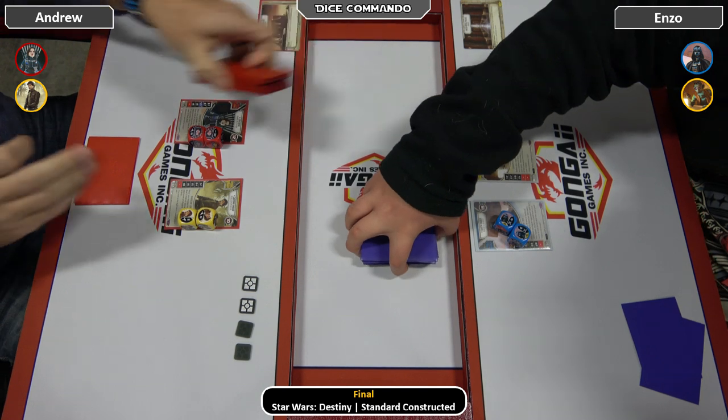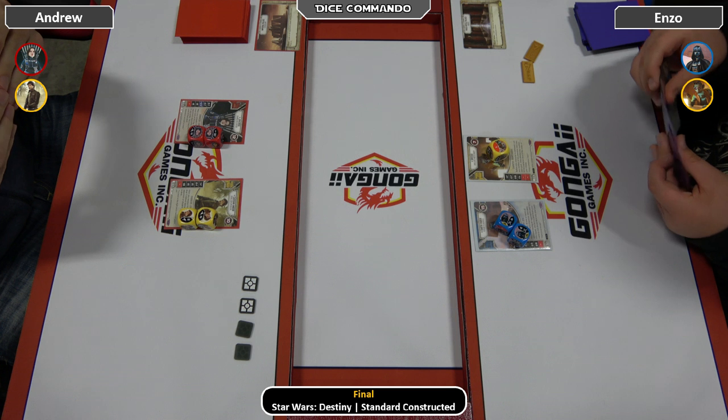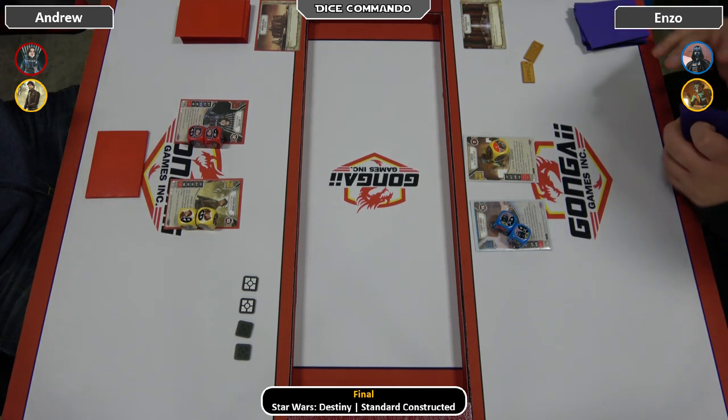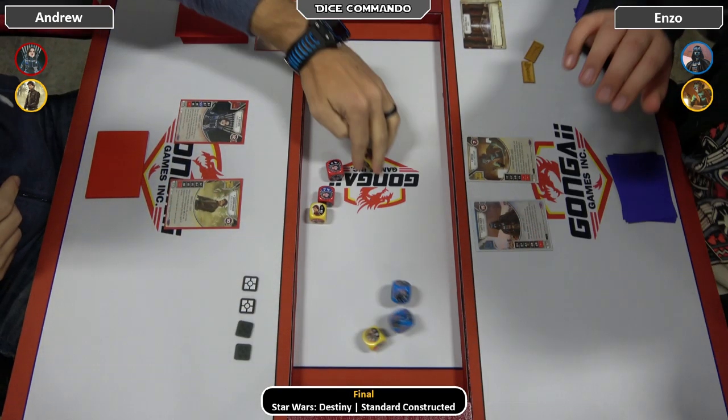Hello everyone, and welcome back to Dice Commando. This is the final today from Gongai Games — a standard quarter kit tournament. On our left we have Andrew, who's playing Jyn Cassian and he's on the Imperial Palace. On our right we have Enzo, who we saw in the last round, with Vader TTB Greedo, and he is on Tee Palace for that extra dollar.